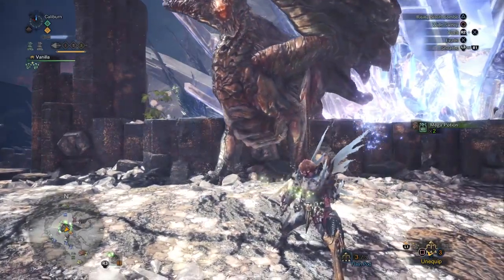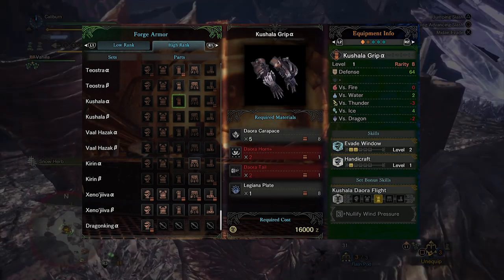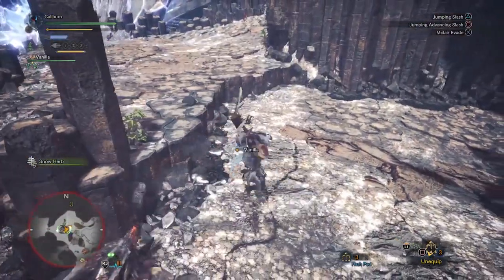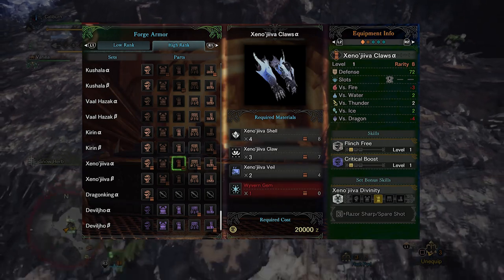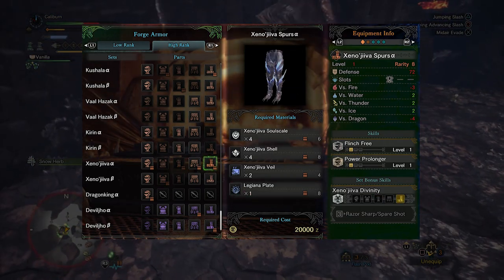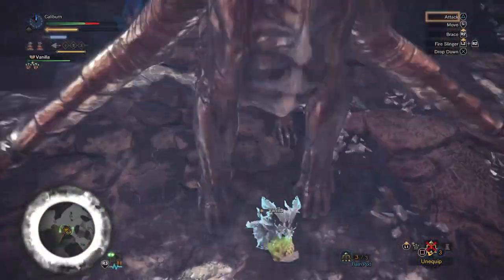Kushala Daora gear is a lot of Handicraft. You'll want to look at the Kushala Cista Beta for Handicraft, and the Grips Alpha and Cruse Alpha for more Handicraft options. Xeno'jiiva actually has some interesting gear for Insect Glaive. The Xeno'jiiva Hide Beta has Power Prolonger, which increases the uptime of your Kinsect Essence buffs. The Claws Alpha have Critical Boost and Flinch Free, and finally the Spurs Alpha have Flinch Free and more Power Prolonger. With these three pieces, you'll unlock the three-piece set bonus of Razor Sharp.